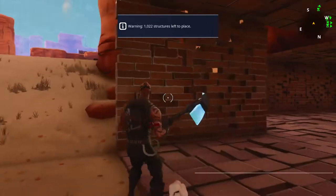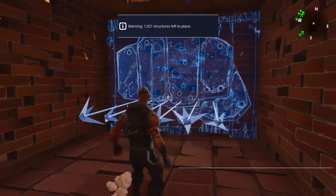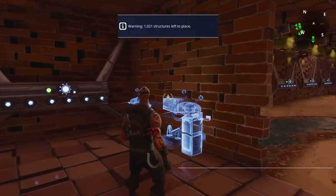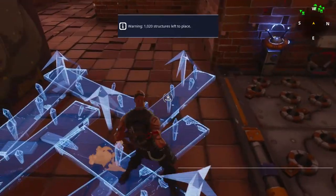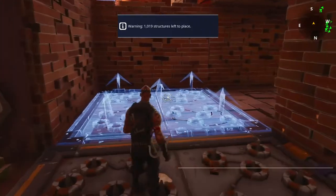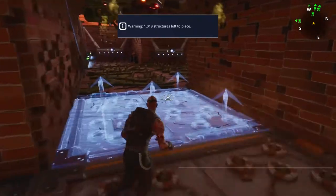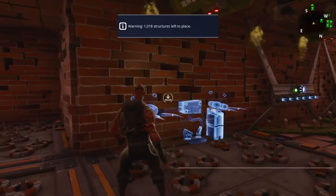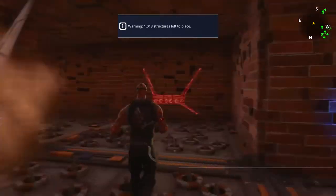So there are these trap tunnels to do: launcher, darts at the end, dynamos on the sides, retractable floor spikes. I'm going to do retractable on all these — there's no room, I need to slow them down. Darts on these ones.